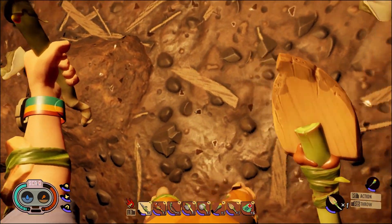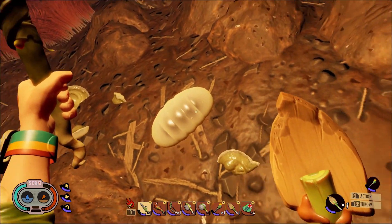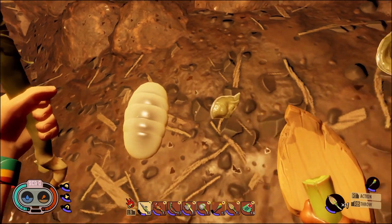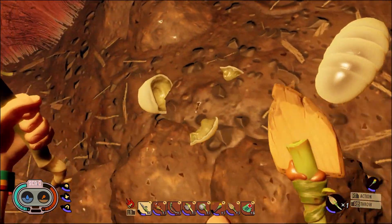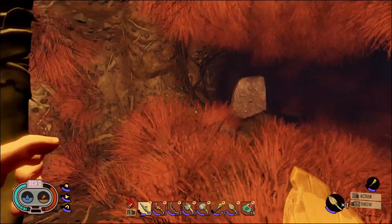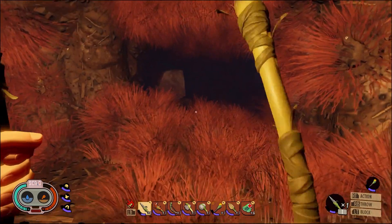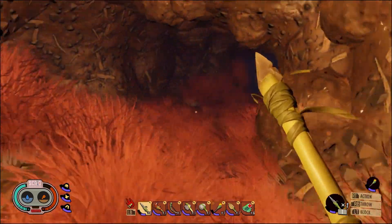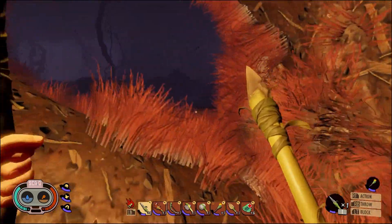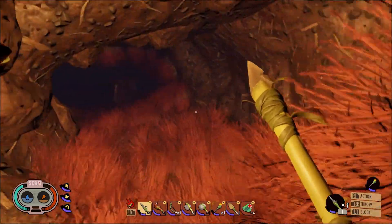Just to make sure we haven't missed anything. This thing here looks perfectly intact but I point at it and it doesn't do anything - maybe it's not implemented into the game yet. Three passageways - I don't remember there being three passageways.